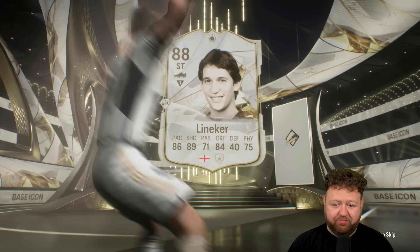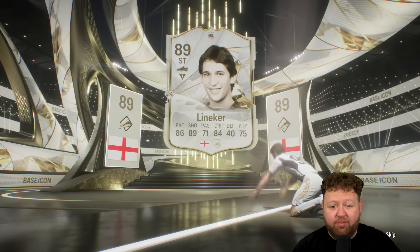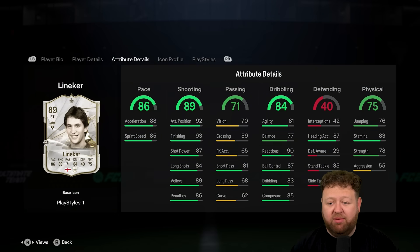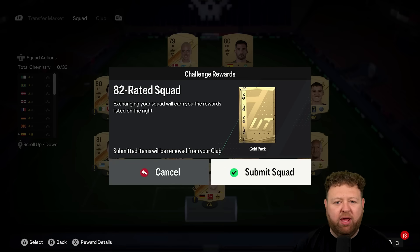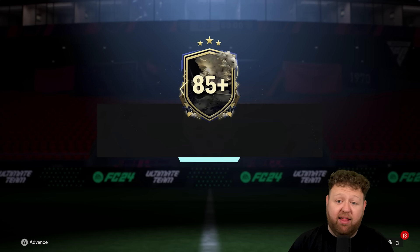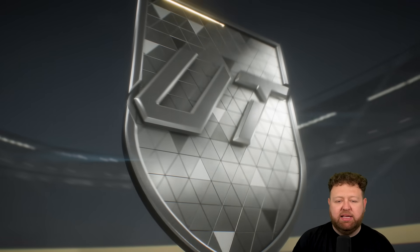It's Gary Lineker. Which, in all honesty, it's not the worst, but it's certainly not the best. I reckon you could probably get away with using him in-game — the playstyle plus is chip shot, I think. I can't tell you how many times I don't ever chip shot on this game, so that won't come in useful. But good shooting stats, to be fair. Not as good as what I've got in Wayne Rooney, Katoto, Diani or most of the players in my squad, though. So that's an L, unfortunately — our icon pack did not provide R9, Eusebio, Hulk or Ronaldinho.